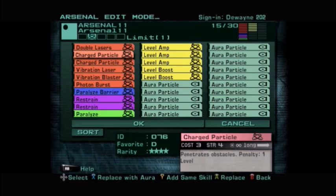We also play two Charged Particles — it's a three-cost skill, four strength, long range, and it penetrates obstacles, so you can hit them from all the way across the map through walls. This skill has a penalty of one level each use. I also play Double Lasers as a just-in-case skill — it's a two-cost skill, one strength, does two damage if you hit them with both, at long range. I use it at the beginning of the match before I reach level 10.